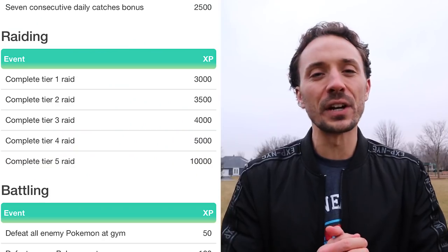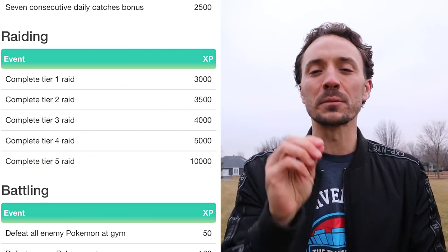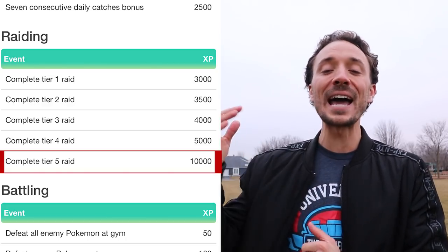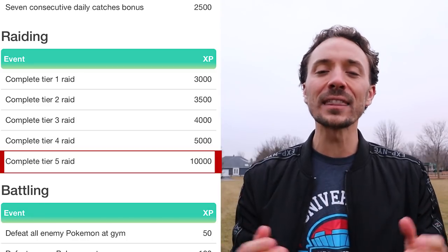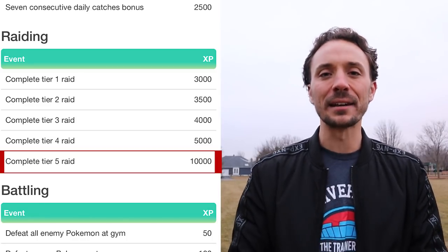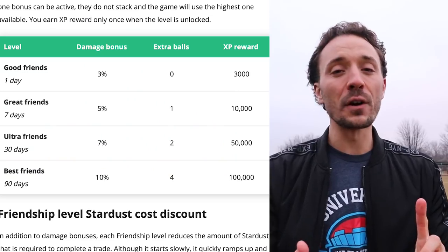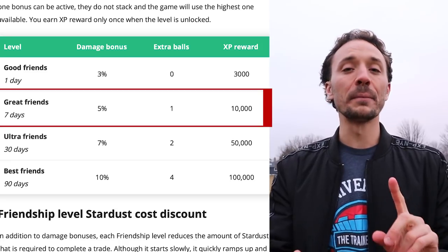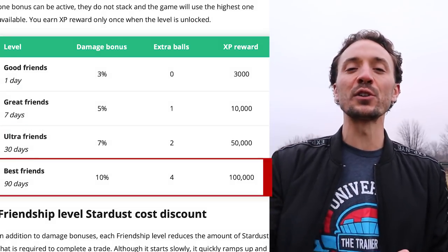For raids, I'm only going to point out tier 5 raids because you get the most XP — at least double the others — at 10,000 XP without any lucky eggs. Then we have the friend rank-up bonuses: for a great friend you get 10,000 XP, for an ultra friend 50,000 XP, and for a best friend 100,000 XP before you boost it. These friend bonuses are going to take up the bulk of your XP.